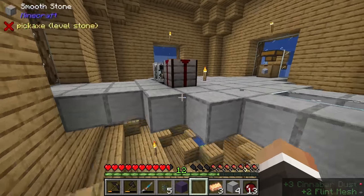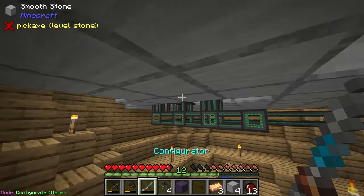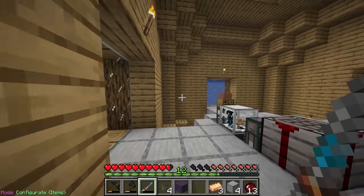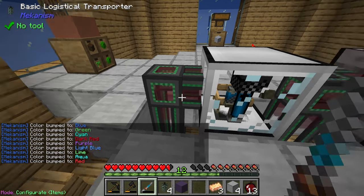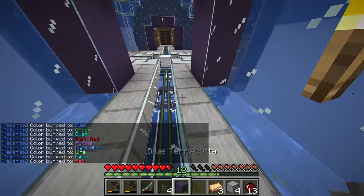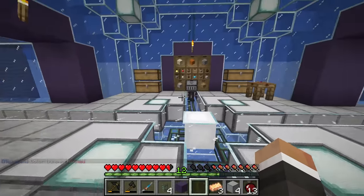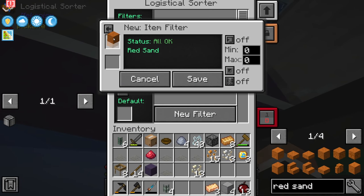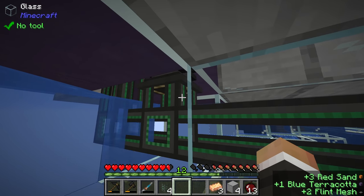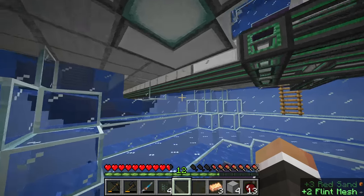Now we just need to connect this up and add red sand to a filter. We'll send it to red - not dark red, since dark red is being used for copper. Normal red is what we'll use to extract red sand and send it to that auto sieve. So new filter, item stack, red sand, red, save.